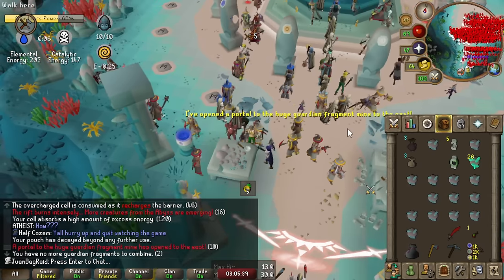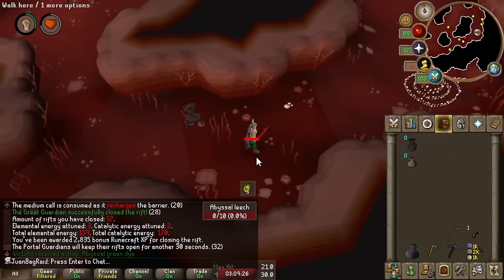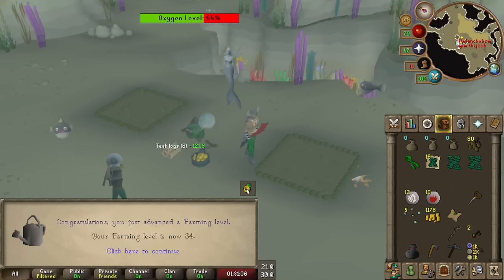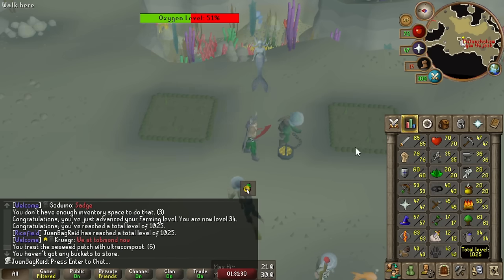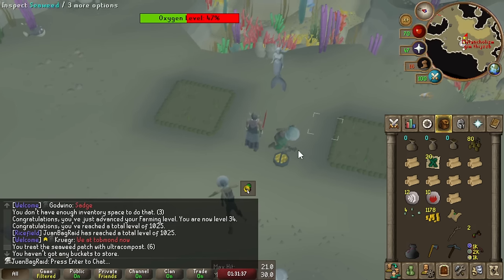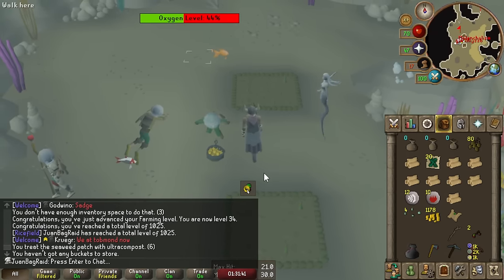The pouch has decayed - the pouch can actually completely break on me. I repaired it, that was fast, two kills - easy. 34 farming now. Will probably just AFK crabs until I can mine calcified rocks. I'll keep planting whatever seaweed spores I get from the crabs. Teak farming is unlocked though, which is really important for the future.